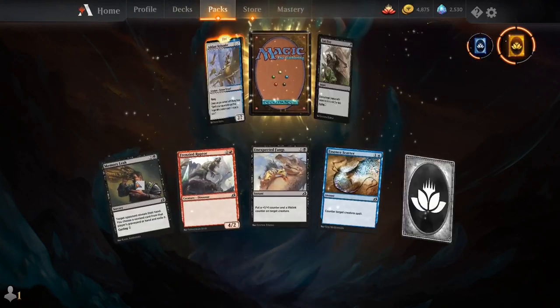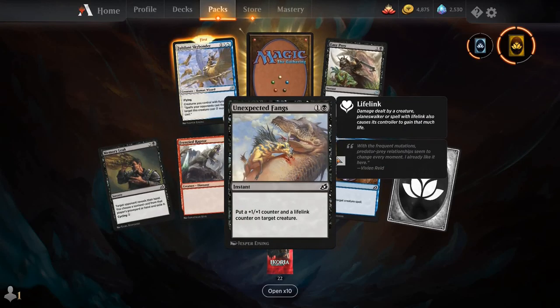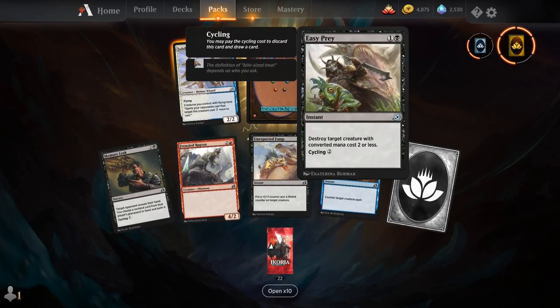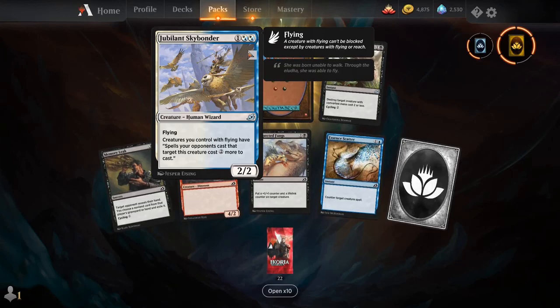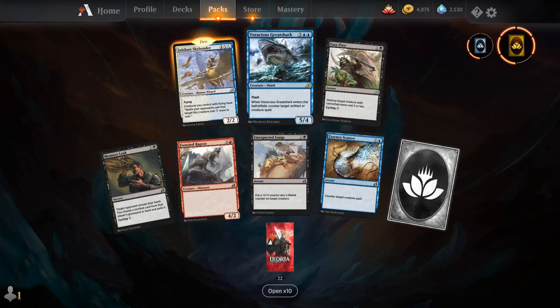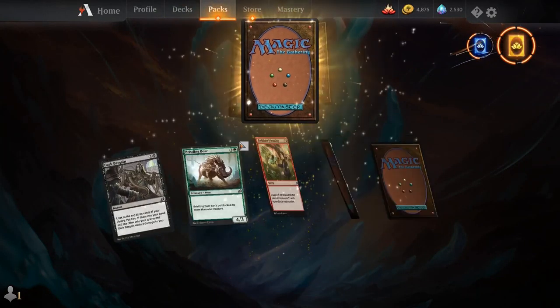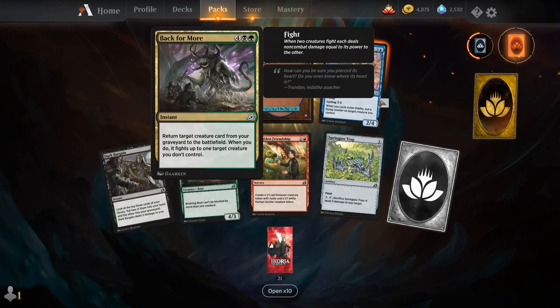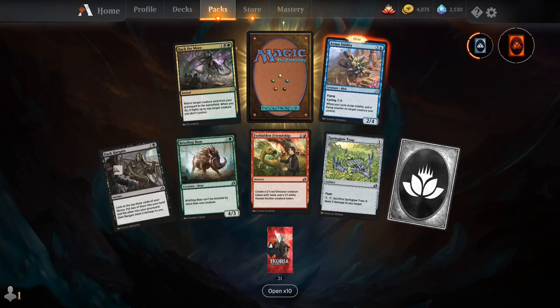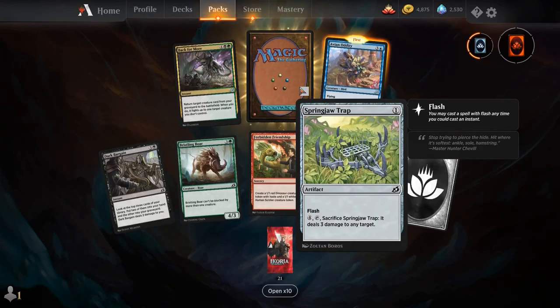Memory Leak, Frenzied Raptor, Unexpected Fangs, Essence Scatter, Easy Prey, Jubilant Skybonder, and our rare is Voracious Great Shark. Back for more, Avian Oddity, Dark Bargain, Bristling Boar, Forbidden Friendship, Spring Jaw Trap, and our rare is Snapdax Apex of the Hunt — the Mardu Apex.